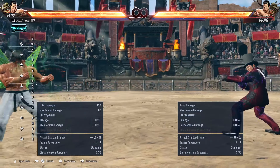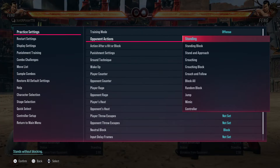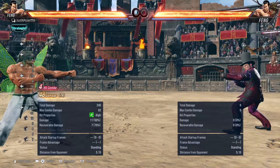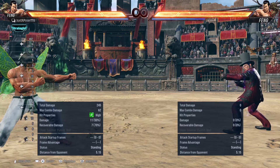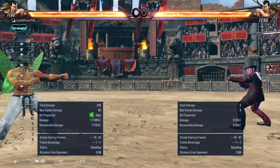Once you're far away, maybe your opponent kicked you away and they just got the health lead. So maybe you're in this position — you don't have the health lead and you need to make a comeback. You need to get back in because your opponent has no reason to approach you if they don't feel like it. So how do we approach? How do we get in?